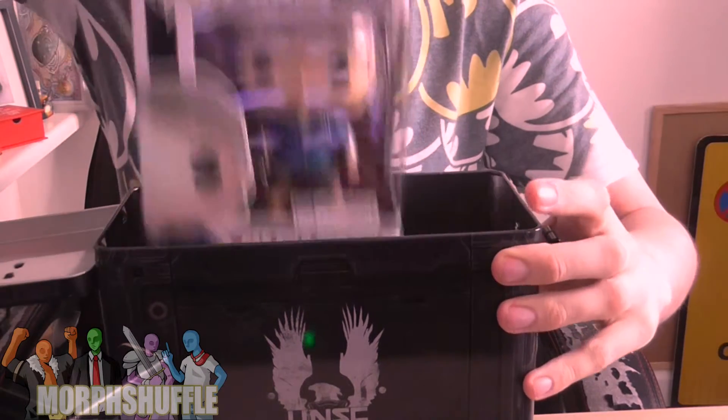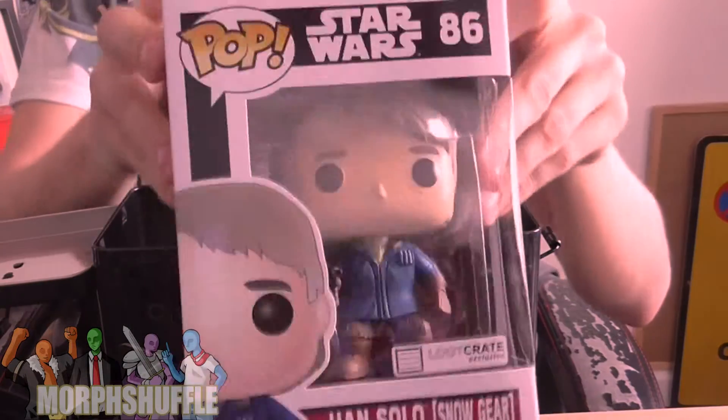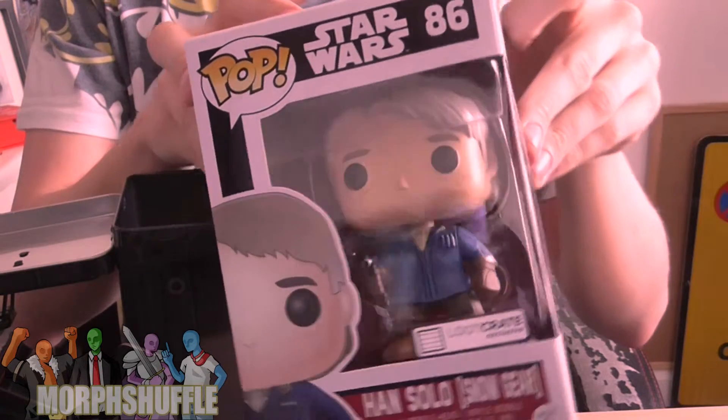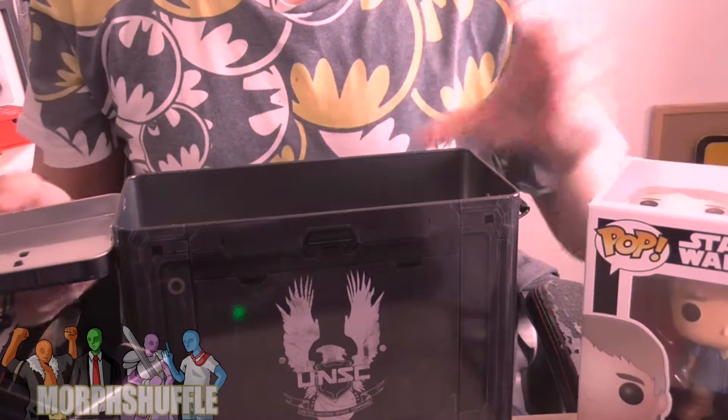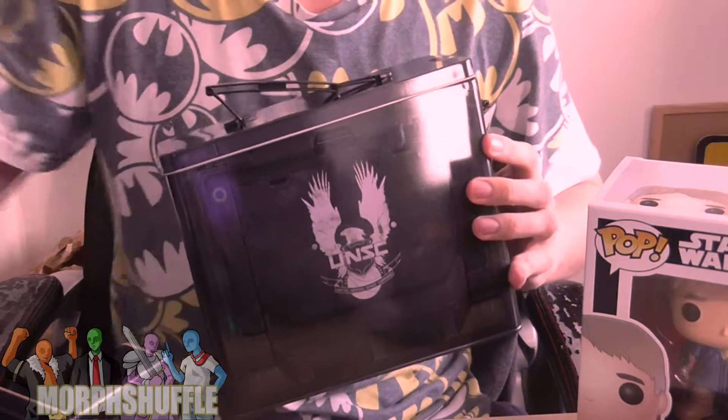And there's a Pop in there — well, who's this? Oh my god, I've got Han Solo in carbonite! It's the Loot Crate exclusive Han Solo, which is lovely. It's going to stay in the box. There's a little holder, a little tin, and there are some more things in here.